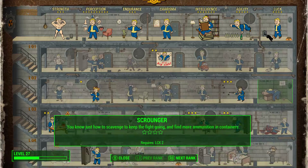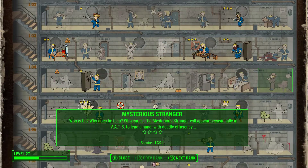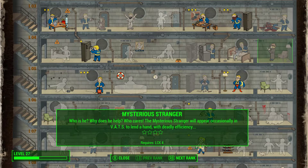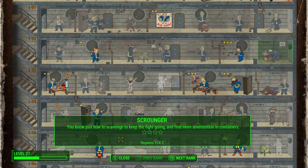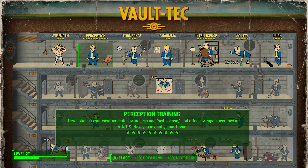Lastly, Luck. I don't currently have any perks in Luck, but I have a Luck of 4. I'll probably end up taking Bloody Mess — that's probably the primary reason. Maybe I'll take Mysterious Stranger just for fun, but that's a later-level, goof-around sort of thing. If I'm going for pure efficiency, I'm not going to take that until much later. And that sums up my perks.